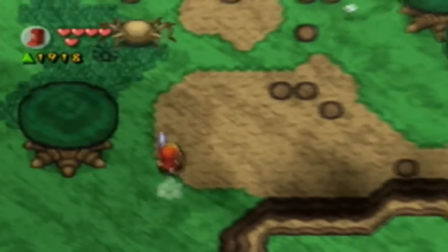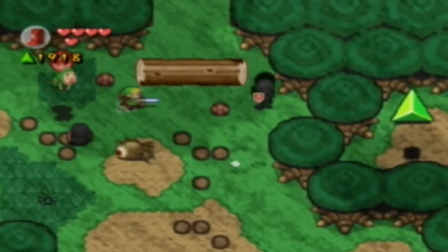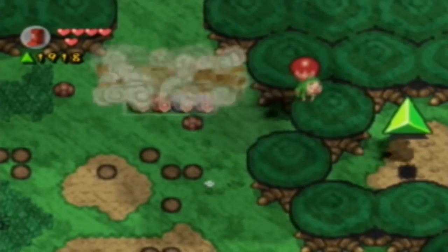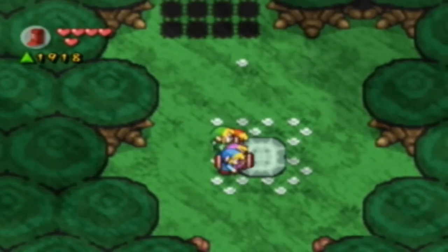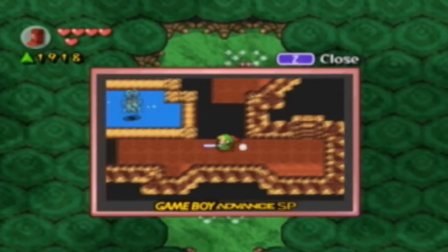Oh my god, he nearly took it. You know what that is? That is a thousand Force Gems. Don't let Tingle take it. Let me just get rid of Dark Link here, because he's being a jerk. Let me head out before he gets it. Anytime you just go away from the screen, Tingle will never get it. Ha ha. He's doomed to never, ever get the thousand Force Gems.